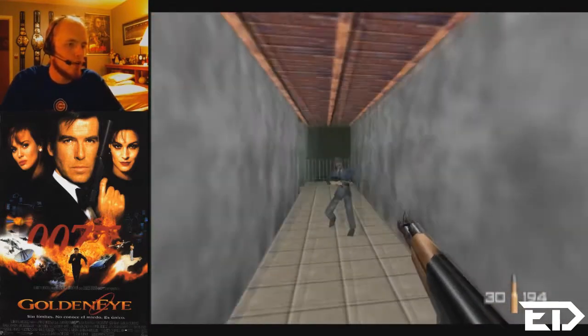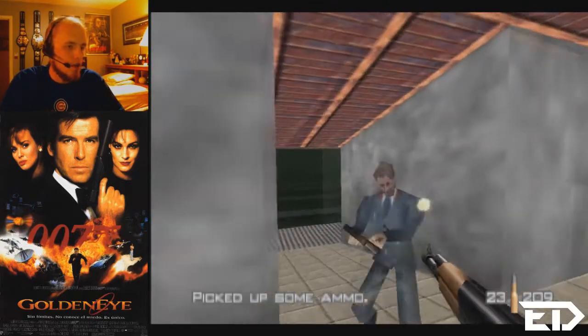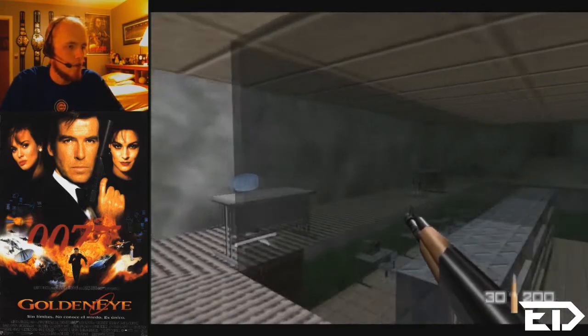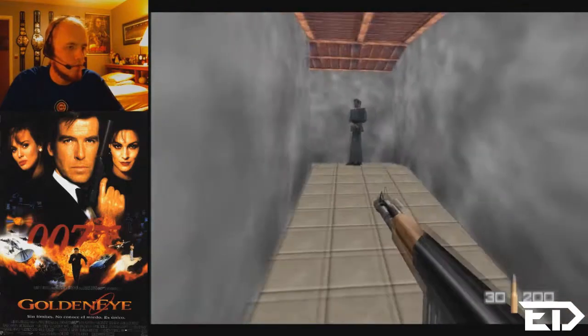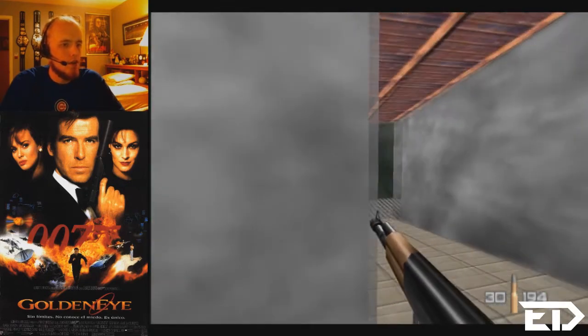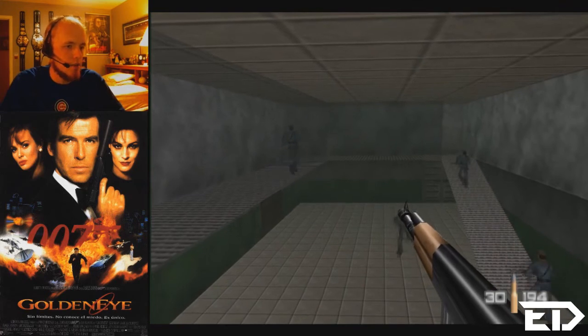One of these guards around here should be carrying a key, and I think it's this one. Yep — and that'll get us into the basement. But first we need to take care of a few more of these guards. I wanna check my theory here — because if we go down here, they somehow see me, even though in the programming of GoldenEye this glass is basically a wall. They can't see through glass.